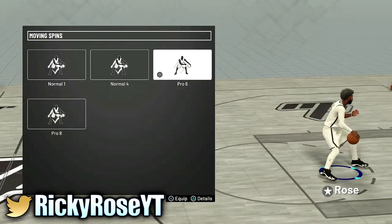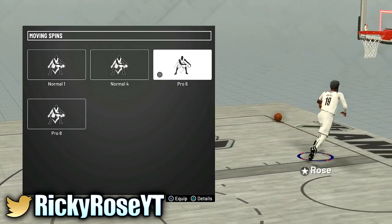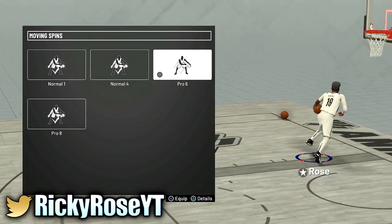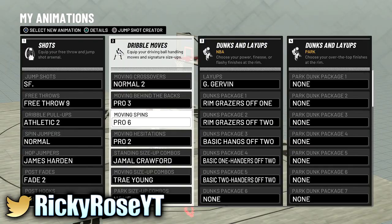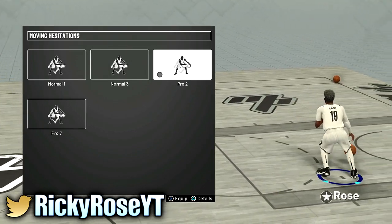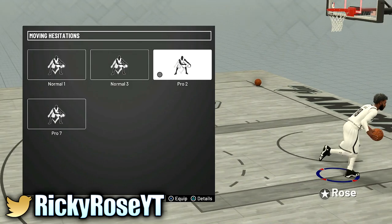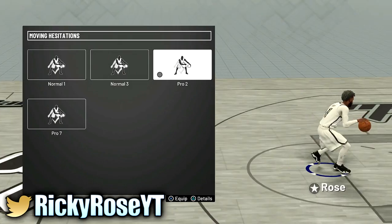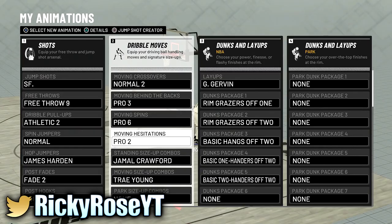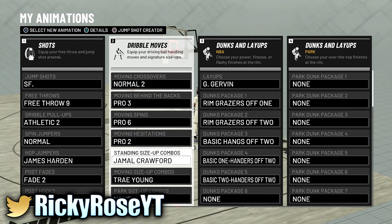Moving spins — I believe I have the same one on both my characters. As you can see it's a quick spin but it protects the ball — the ball doesn't go flying out in front of you, it stays literally by your side, depending on the animation that comes out. Moving hesitation — pro 2. The only reason I have pro 2 is for that little jet-back animation where you get some space and distance between you and your defender, and if you have a quick release you'll most likely knock down that shot.